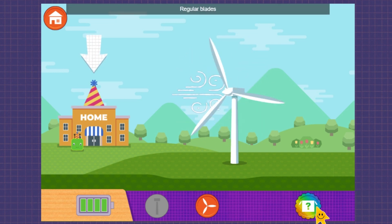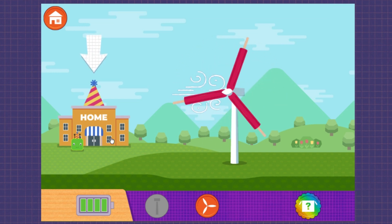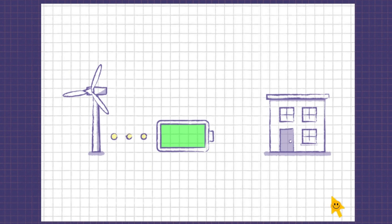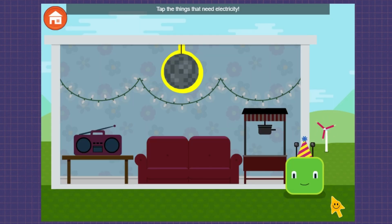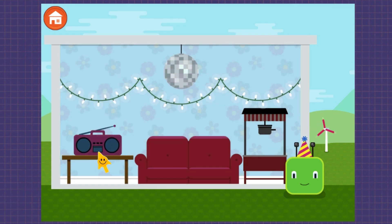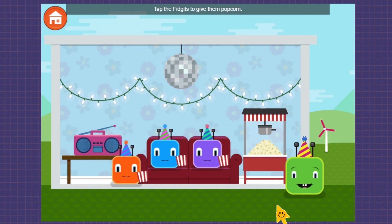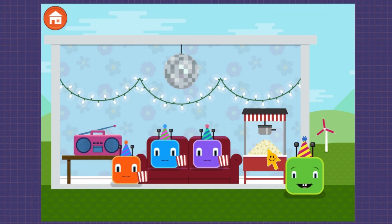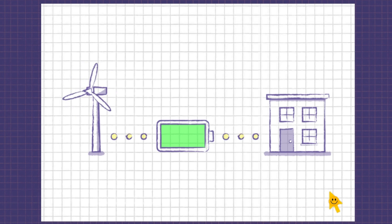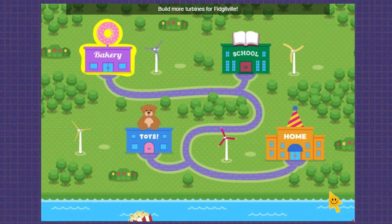Plastic spoon. Regular blades. Ice pop. Tap the things that need electricity. Party lights. Radio. Popcorn machine. Let's have a party. Tap the fidgets to give them popcorn. Build more turbines for Fidgetville!